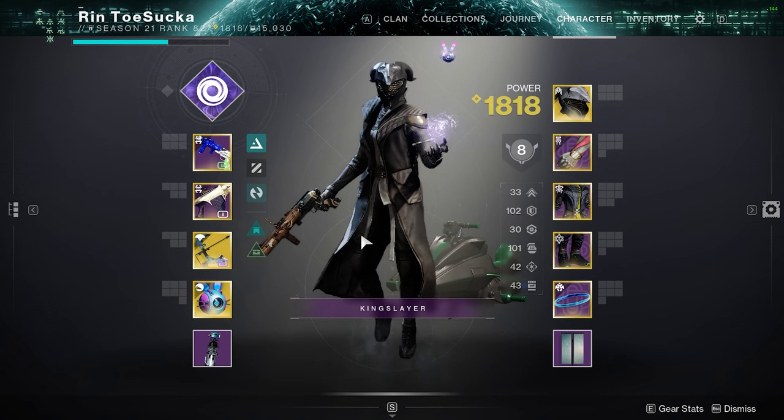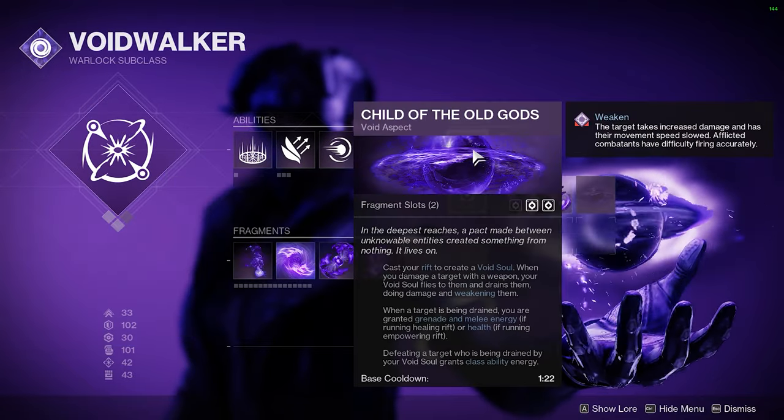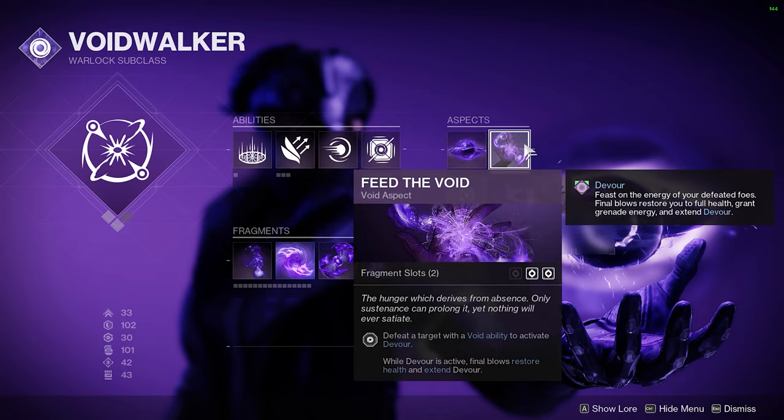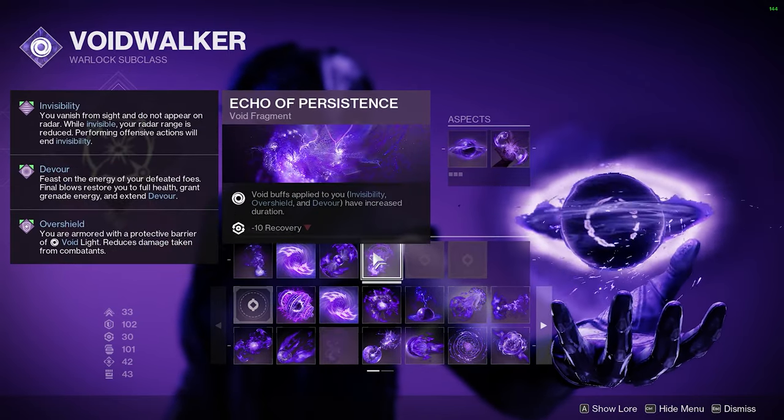We're going to be using Voidwalker. I don't really care what Nova Bomb you use — I just use Scatter for the short cooldown. We're going to be using Child of the Old Gods, Feed the Void, Echo of Obscurity, Cessation, Starvation, and Persistence.